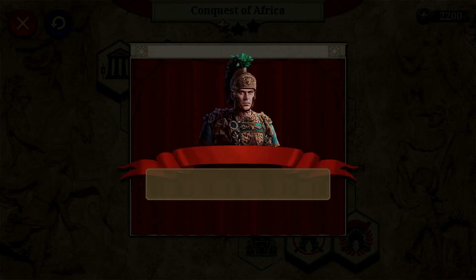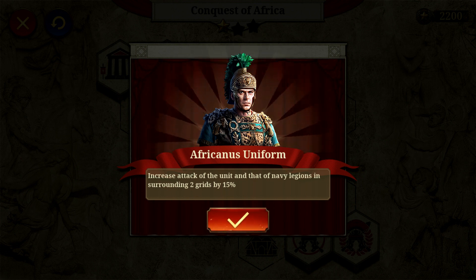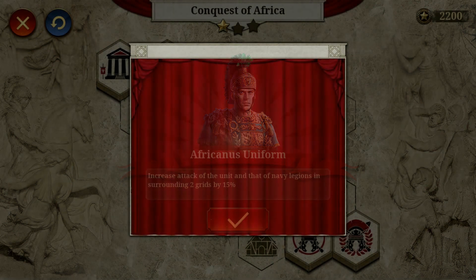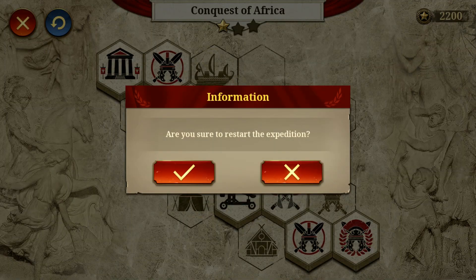Each district has a normal difficulty level and a hard difficulty level. After winning in the hard difficulty level for the first time, a new uniform will be set to your commander according to the rankings of levels and the completion of exploration.